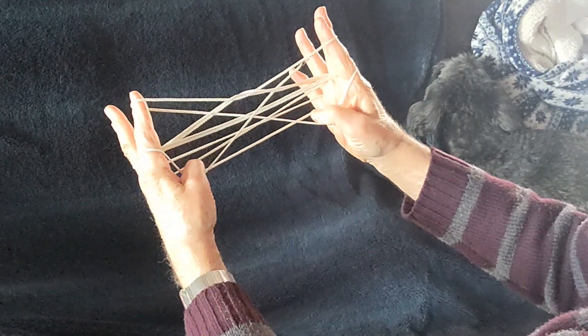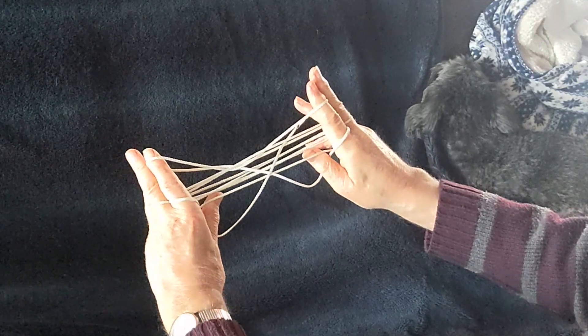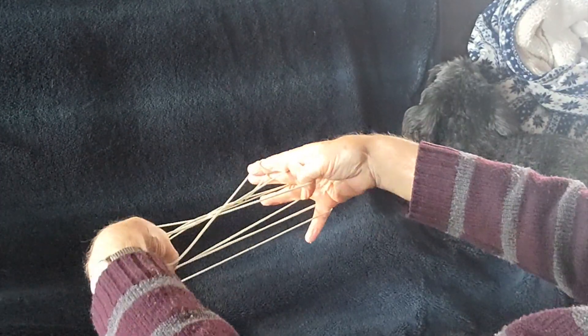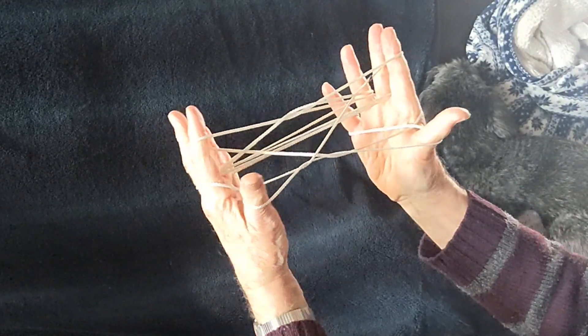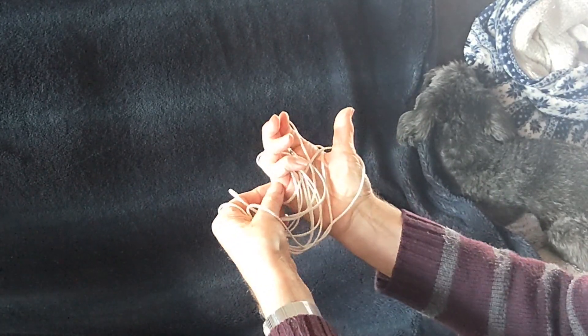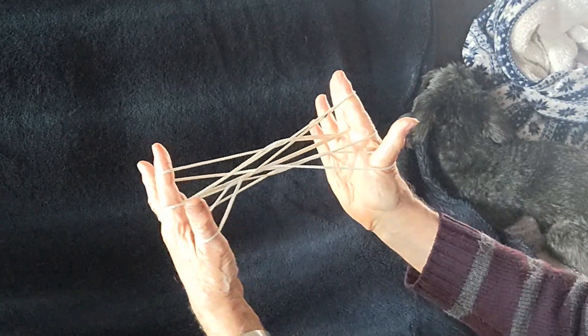The thumbs go over the near index finger string, then under everything and under the far little finger string. So it's over the near lower index string and draw back the far little finger string. Drop off the little fingers — they're free now of loops. Extend a little bit.